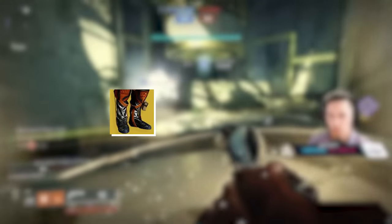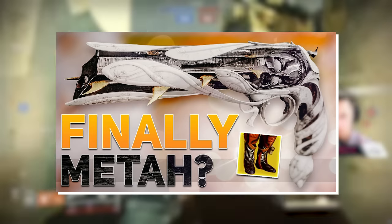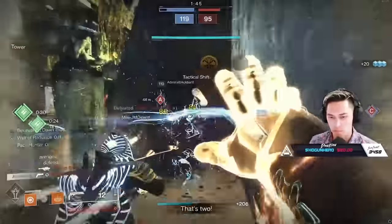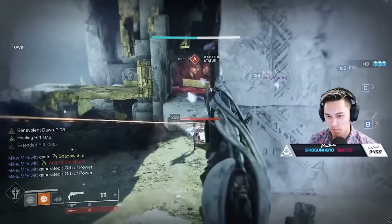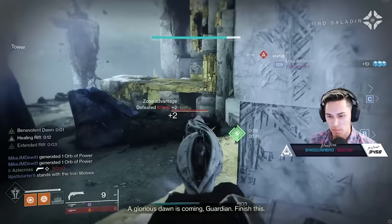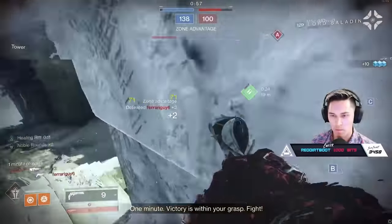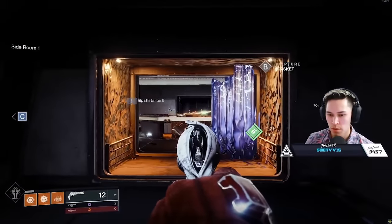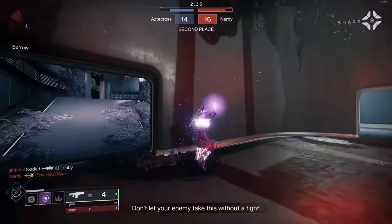Last but not least, Warlock Boots of the Assembler will give plus 30 to Lumina. Lumina we recently reviewed — it is performing much, much better. We actually tried out Lumina and Boots of the Assembler inside of PvP, and let me just tell you, if you want a way to control games, especially regular 6v6 or Iron Banner, and you want to play the ultimate support class, rock Boots of the Assembler with Lumina. One of the worst things you can do with Lumina mid-gunfight is taking to the air. However, considering you're going to get plus 30 with Lumina while using Boots of the Assembler, that should be very, very nice.